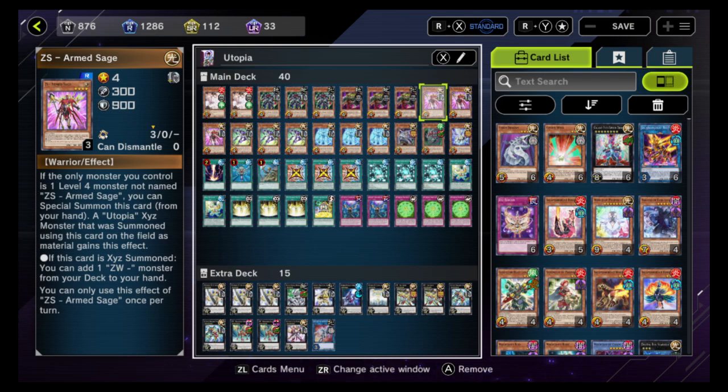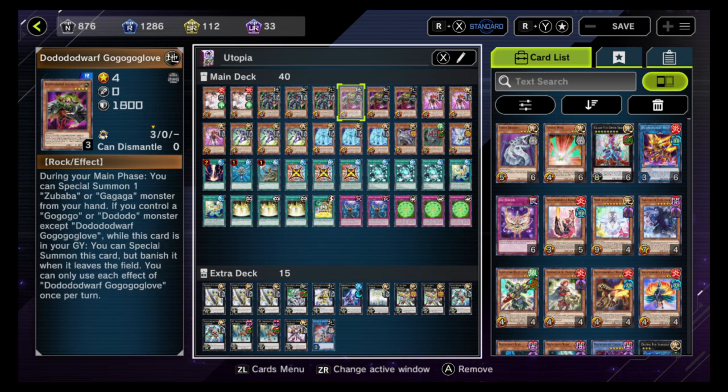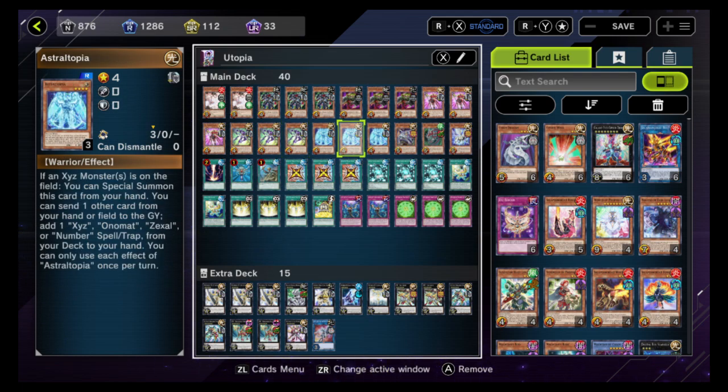You choose your Zexal Weapon based on the moment. And then of course the Ascended Sage — if I didn't have my counter trap already set, I'd have been able to start the turn by special summoning this. If this is card number one on field, it's a special summon, which then allows you to do an Armed Sage special summon, which could then let you play one of these to play the other one. When this one is used for the Xyz summon, you get a Rank Up spell from deck to hand — depending on if you're going into single, double, or how far up the Utopia chain you're willing to climb. Great card. Astral Topia is another good card — if an Xyz monster is on the field somewhere, you can special summon this from the hand. You can send one other card from the hand or field to the graveyard to add any Xyz Anomat, Zexal, or Number spell/trap from the deck to the hand. Each effect is once per turn — quick extender once you have the first Xyz monster out.